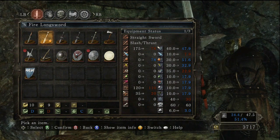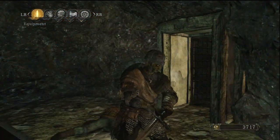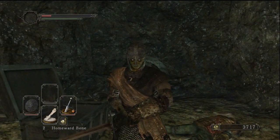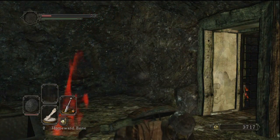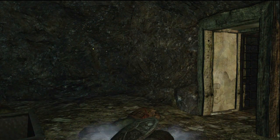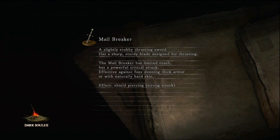We just got the Fire Long Sword — this sword is definitely really good. Now the second sword we're going to get, I personally think the second sword is better. I'm going to use a homeward bone to get back to the bonfire, but like I said if you want you can go ahead and climb up the ladder. You just have to risk running back through the tunnel where you might get set on fire and die, so watch out for that.